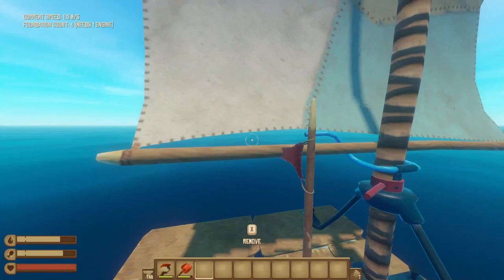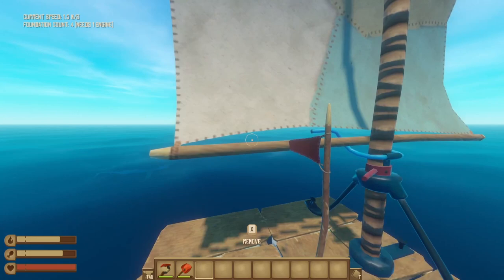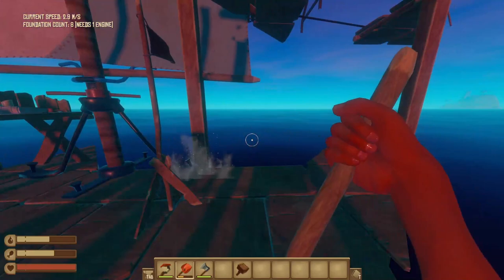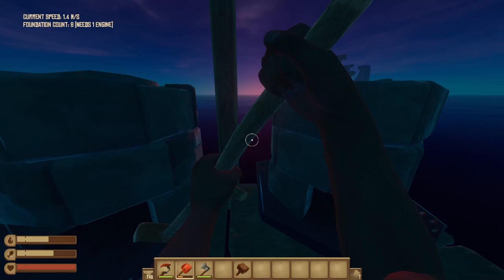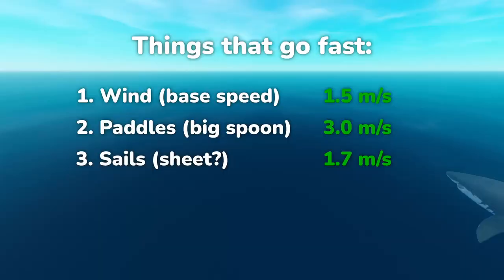The movement bonus provided by sails caps out at about 1.7 meters per second — just a whopping 0.2 meters per second bonus from floating. That's in the direction of the wind too. An additional 0.2 meters per second over the course of about 5 minutes certainly adds up, it's just not nearly as dramatic as a paddle. If we put these three factors together on the pillar raft design used in radio tower speedrunning, the top speed we achieve is about 4 meters per second with the wind, but only 1.4-ish meters against the wind.